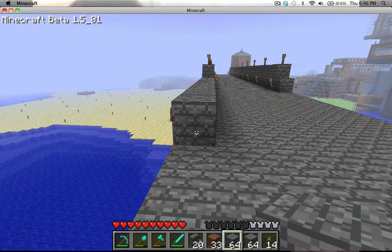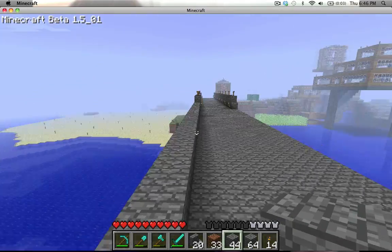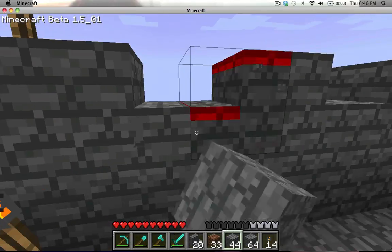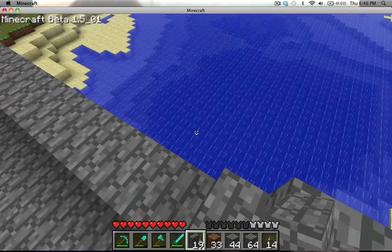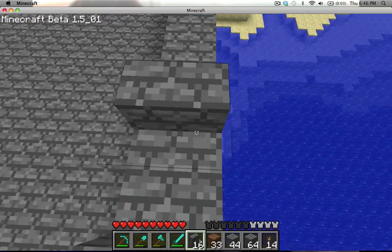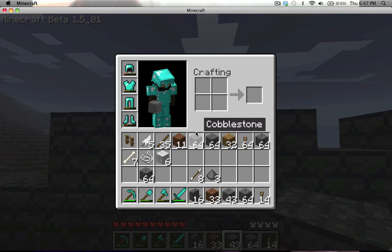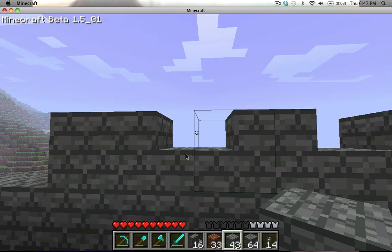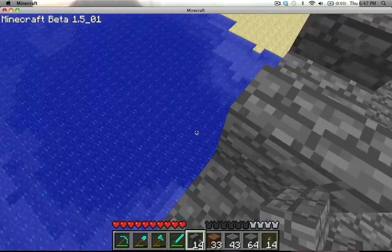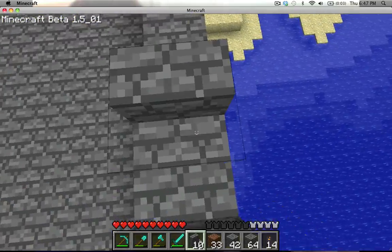Also, in case you were wondering about the design I used for these little crenellations on the side — it's just two stone steps, like stairs, and there you go, that's how you do that. It can also look really cool for making windows on a wooden house. I'm wondering if you can shoot arrows through them, because it'd be cool to make crenellations on a castle. I want to build some epic castle eventually with this pack.